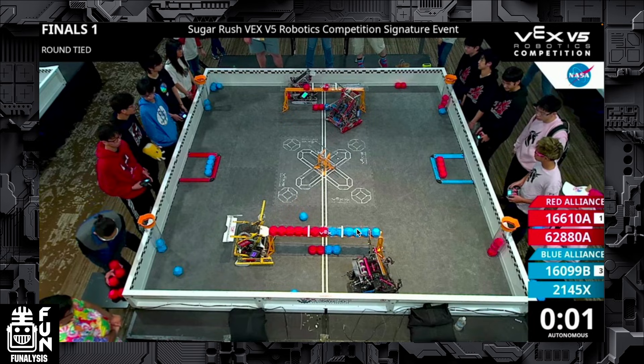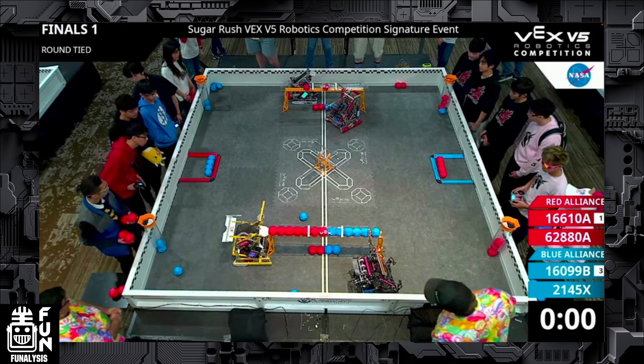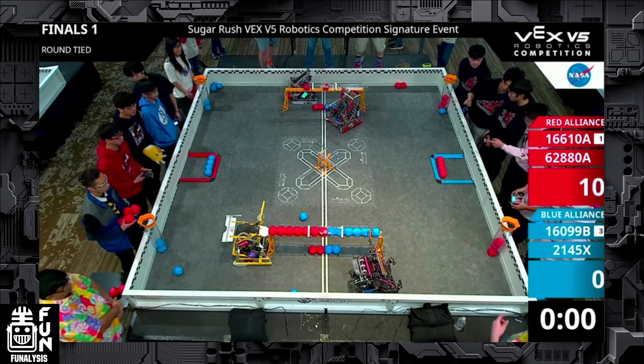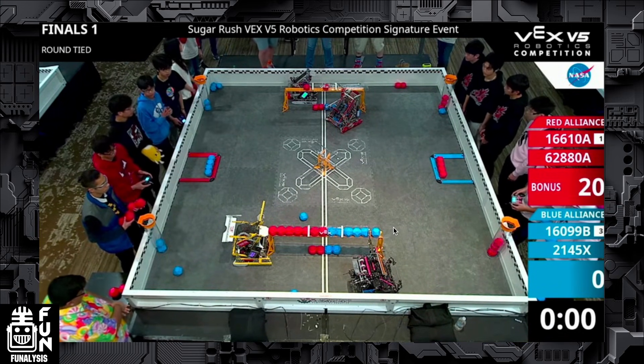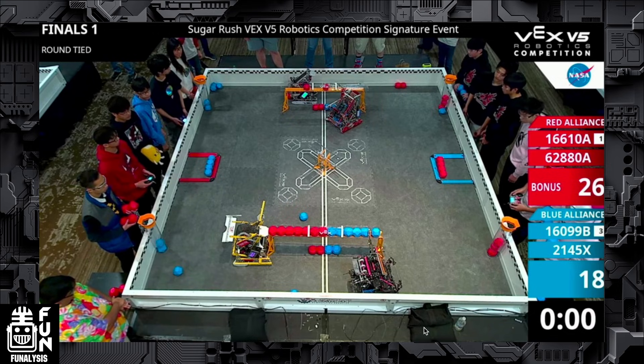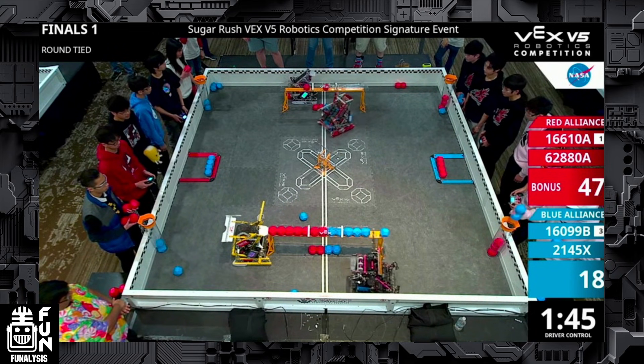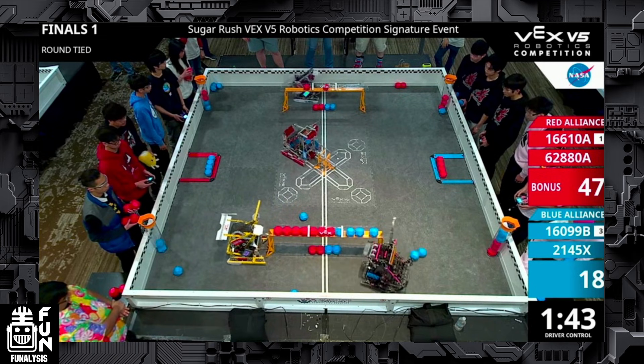One of the things you're going to want to watch out for is that immediately, because Snacky Cakes has this blocker, they don't need to go for that initial wing play. As this match progresses and we start counting up Auton, you're going to see that the Blue Alliance is strategizing for PSU to immediately go and try and push all these balls out. They're going to try and just leave three in the control bonus, so that way the other team can't use their balls to de-score them. However, Snacky Cakes is just going to sit there.